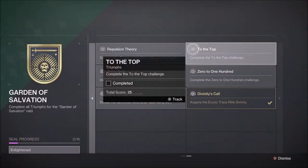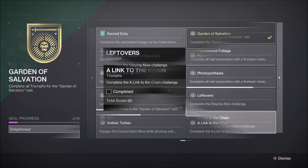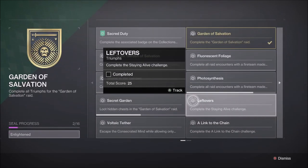The Garden of Salvation challenges are: first encounter, Embrace, called To the Top — you must not kill the Cyclops that spawns near the Consecrated Mind. Second encounter, Spire Defense, called A Link to the Chain — all Guardians must receive the Enlightened Buff at the same time. Third encounter, Consecrated Mind, called Staying Alive — you must not kill the Spawning Cyclopses in the first two rooms.